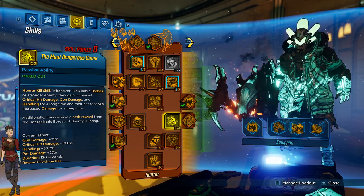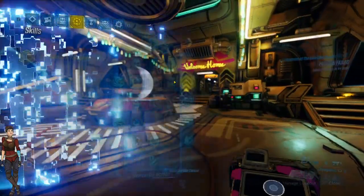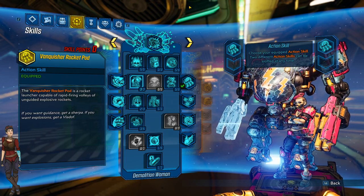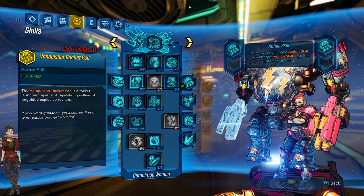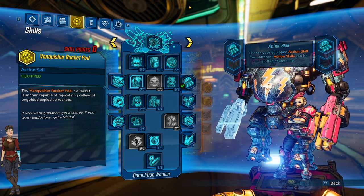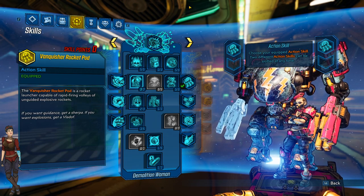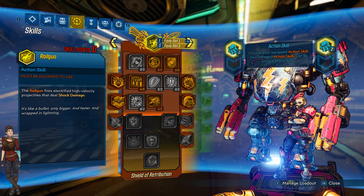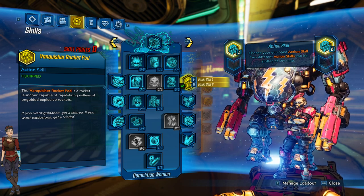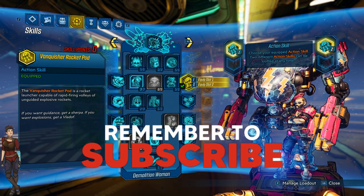FL4K has a ton of damage output but bear in mind he can be a glass cannon - however there is nobody better at killing bosses than FL4K. Next up we have Moze. Moze has access to Iron Bear, a tank she can jump into as her action skill. It has a ton of armor giving you great protection when you're in trouble, and it absolutely packs a punch thanks to the latest updates. Early game through the story, stand in front of any boss and Iron Bear will rip it to shreds. Iron Bear can come with a grenade launcher, rail gun, or mini gun - my personal favorite is the Vanisher rocket pods, which are very good at killing bosses and enemies.